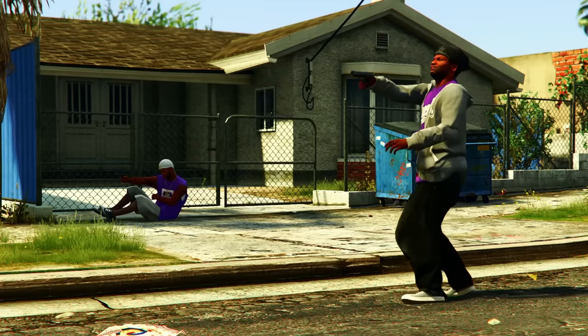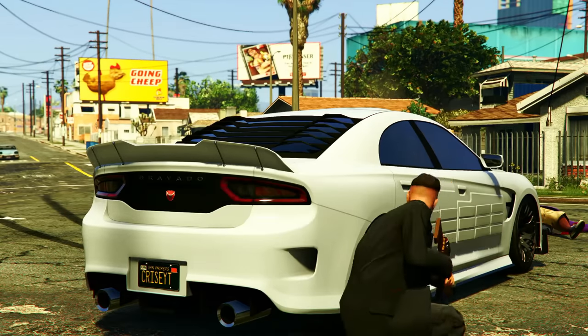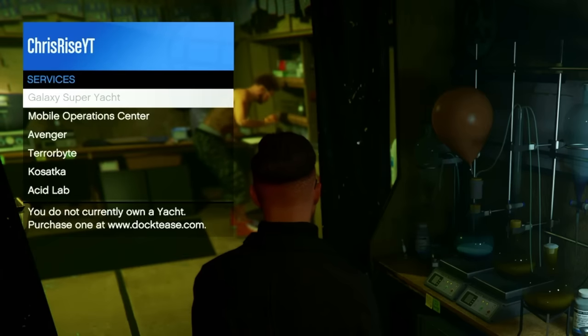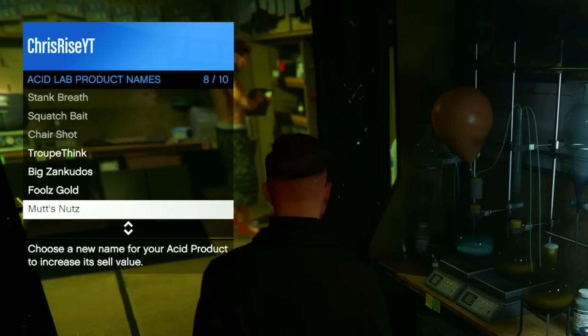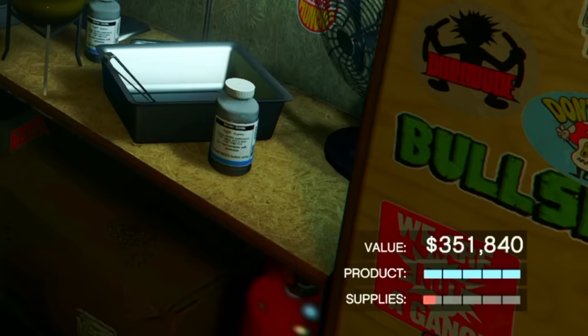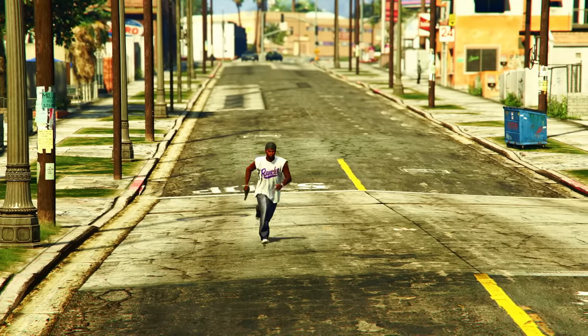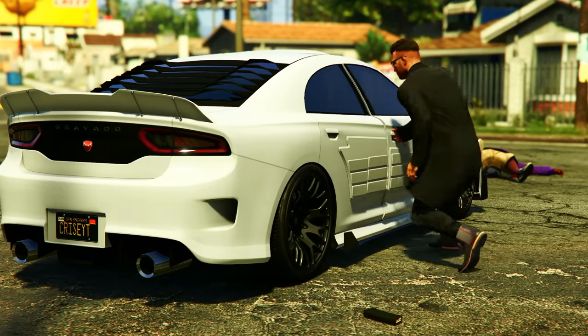The one thing you're definitely going to want to do is change the name of your acid lab product. This was recently added in the San Andreas Mercenaries DLC — it's a small but useful feature. Open your interaction menu, go to Services > Acid Lab > Product Name. By picking a name for your product it adds an extra 5% to your sale value, which is pretty sweet. The first time you do it is completely free, but any time after that it costs $5,000.